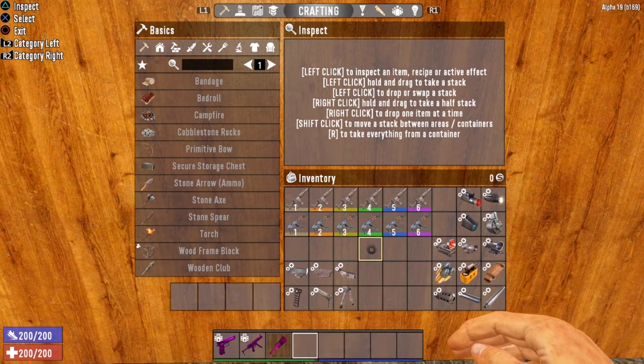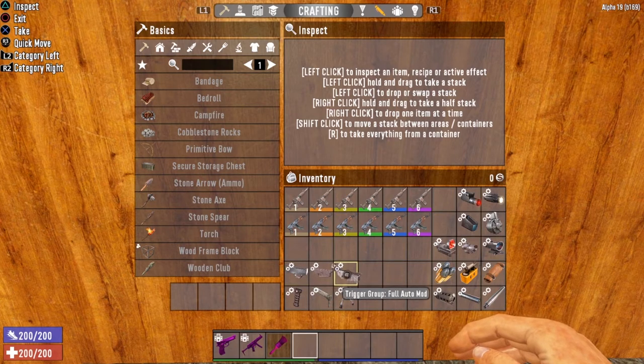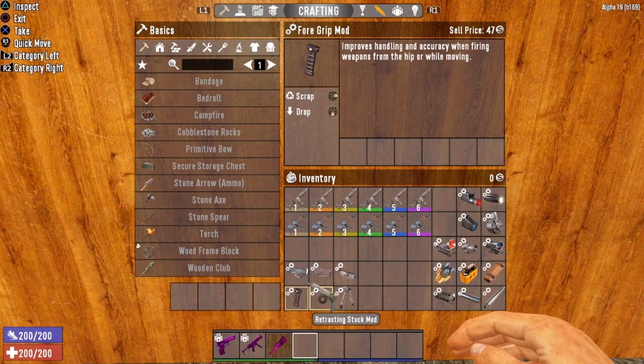Now let's take a look at the mods available for the tactical assault rifle. You've got all three of the trigger group mods. Keep in mind that the tactical assault rifle already does a three-round burst. Adding the burst mod will give you a damage boost but won't change the fire mode. Adding the semi mod will turn it into a semi-automatic weapon — one trigger pull, one round fired. The full auto mod will turn it into a fully automatic machine gun where you hold down the trigger and it continuously fires. So keep that in mind when choosing what to install.